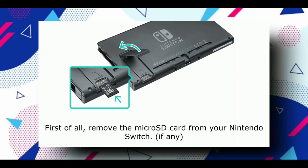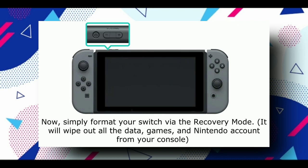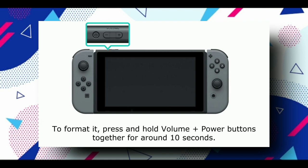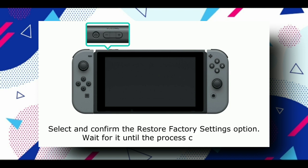Now the third option, which is the last option. Simply remove your microSD card. Now format your device by recovery mode. Press the volume button and hold it together for around 10 seconds. Recovery mode will appear — select the restore factory option and do the restore.